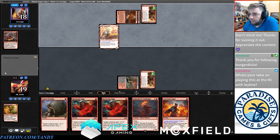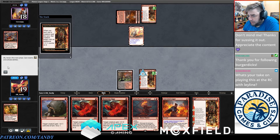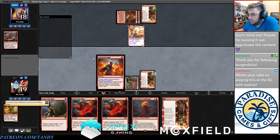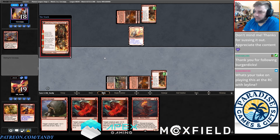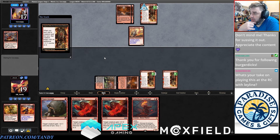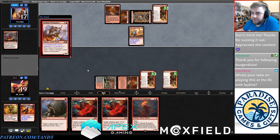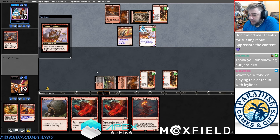Our opponent is going to be some sort of red strategy — they play a Ghitu Lavarunner, which signifies to me they have Wizard's Lightning in their deck. I think Lavarunner and Wizard's Lightning are just two peas in a pod. I'm going to Anger this just to try to draw a land so I can keep carving. I did find the land, so I think we have a shot now.